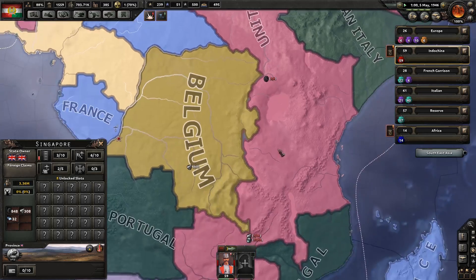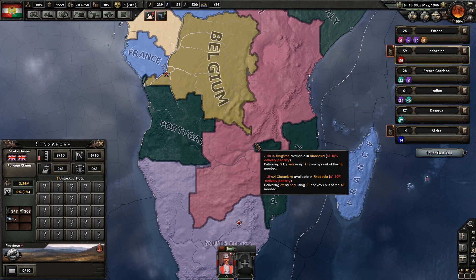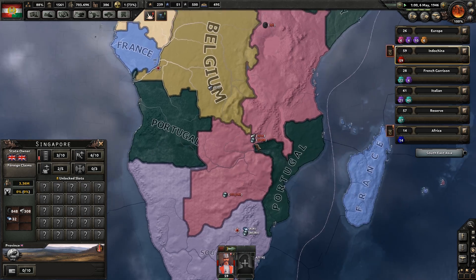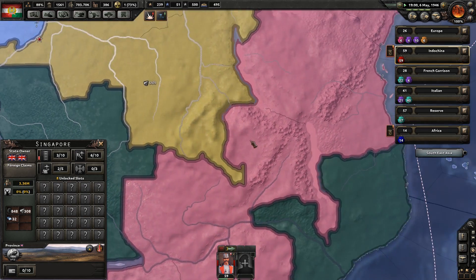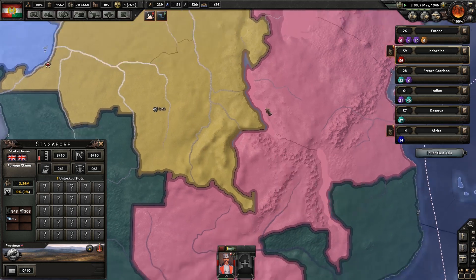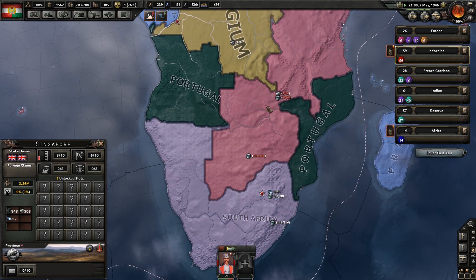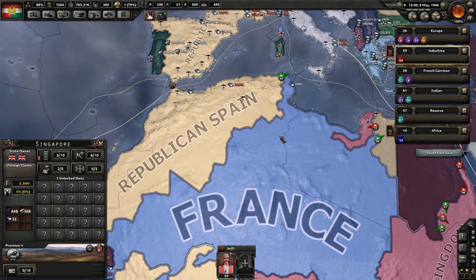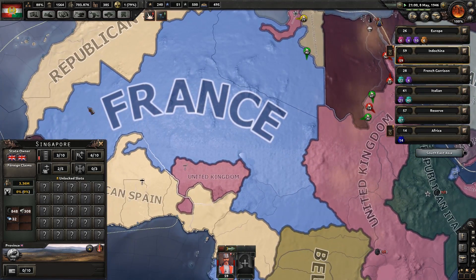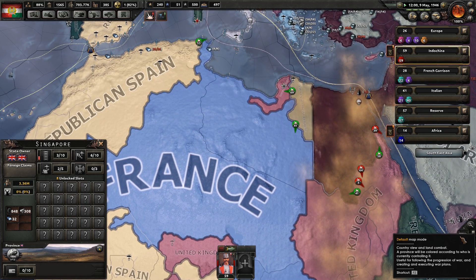Africa is like the most useless place in this game — not in real life, Africa's perfectly fine in real life. Except for southern Africa, which actually has quite a few resources. Everything else is kind of like desert, so that makes sense because there's not a whole lot of resources there.